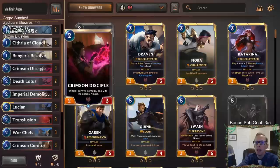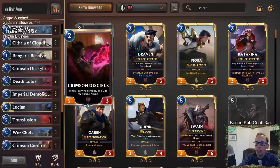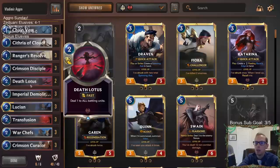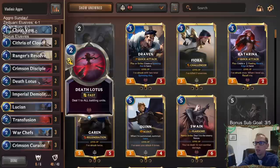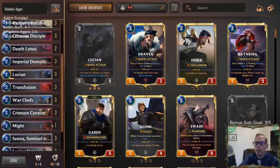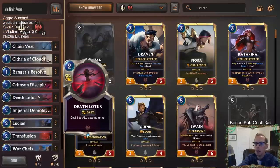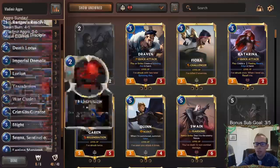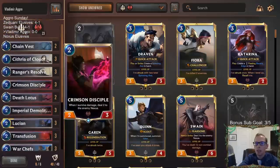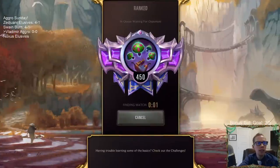We have a couple of Chain Vests and cards like Crimson Disciple — giving it tough with Resolve or Chain Vest, it can start doing a lot of damage with each trigger. We got 2 Death Lotus in here also. So if we have everything set up, we Rangers Resolve our allies, Death Lotus does 1 damage to all our allies, pump them up even more with the Veteran, and also do damage to our opponent's units. It should be a pretty fun one. We're going to go play 5 games in Ranked like we always do.